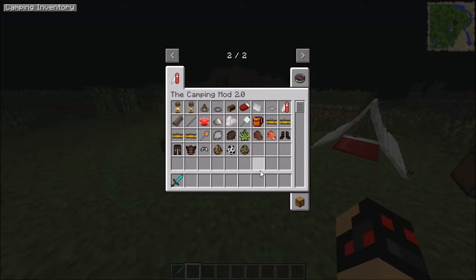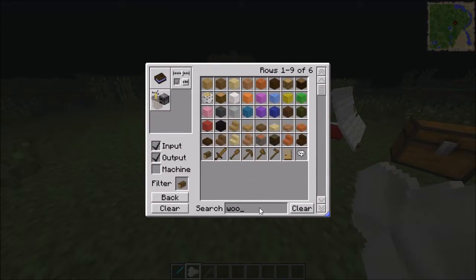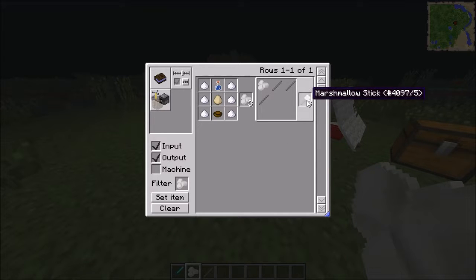Next I'm going to review the marshmallows. To get marshmallows, you place three sugar along the two sides, put a water bottle on top, an egg in the center, and a bowl in the middle, and you get three marshmallows. To get the marshmallow stick, you put two iron sticks along the top, add marshmallows, and you get three marshmallow sticks.